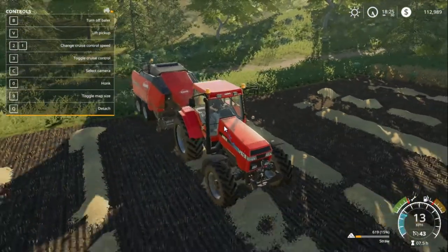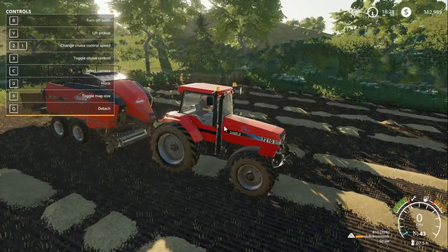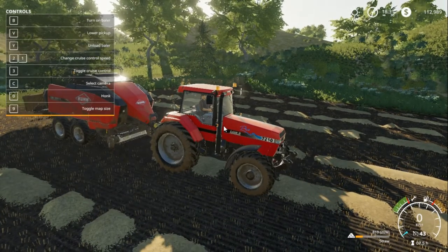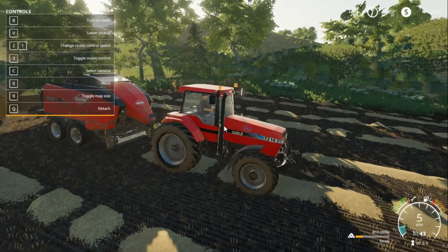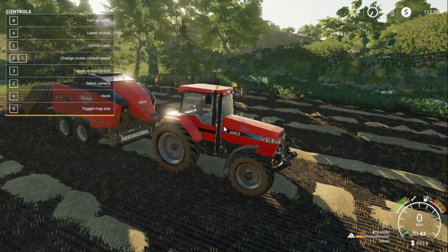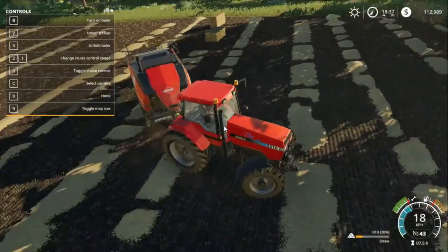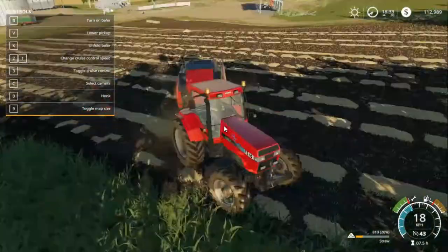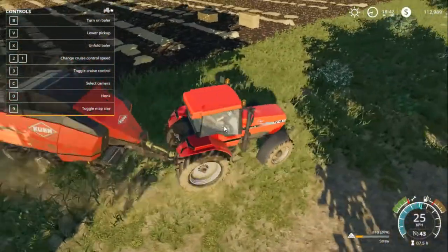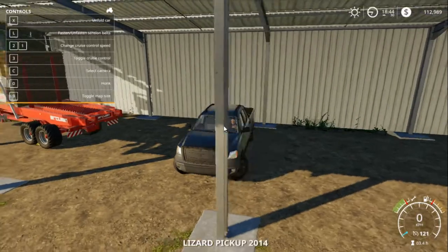A bale is just about to come out. If you're done harvesting and one is stuck, press B to turn off, then press V, then press Y and it should automatically eject it. There you have two hay bales. Fold that back up, and I'm just going to move this tractor and park it for now.